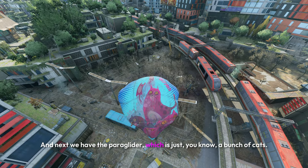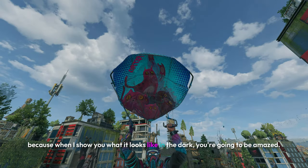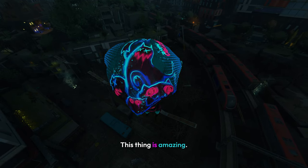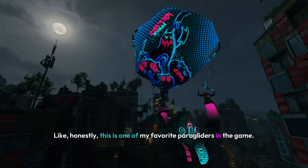Next we have the paraglider, which is just a bunch of cats. But make sure you look at this properly, because when I show you what it looks like in the dark, you're going to be amazed. Here's how the outfit looks in the dark, and here's the paraglider — look at this thing, it looks so cool. Honestly, this is one of my favorite paragliders in the game.